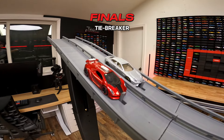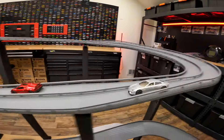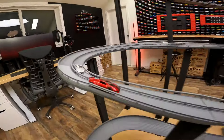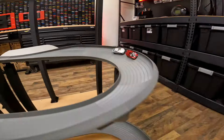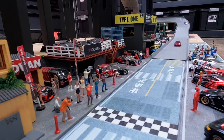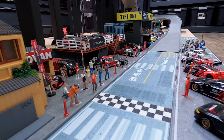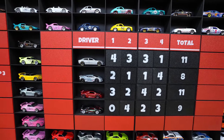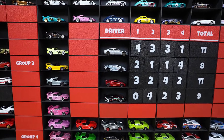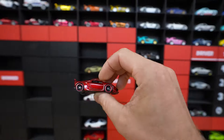Let's head to the track. One race - let's see who wins this Lamborghini tournament. Here's the tiebreaker race. The winner of this one wins the Lamborghini tournament. From the slower lane, the Sesto Elemento smokes the Estoque and takes the win in the Lamborghini tournament!